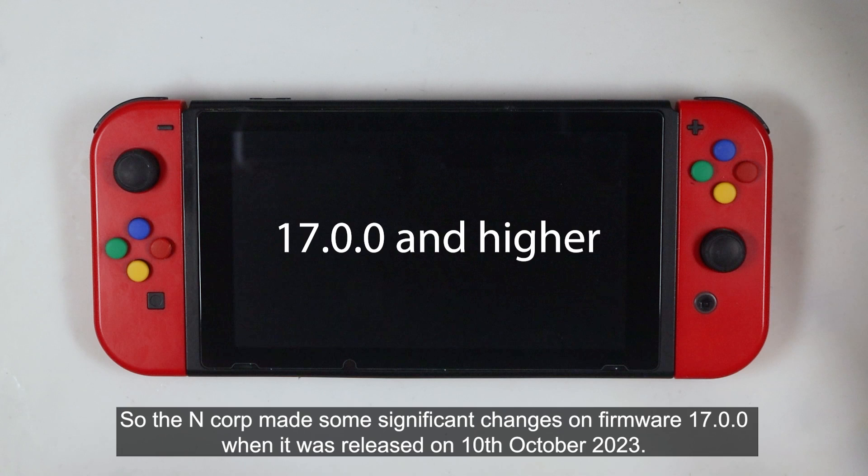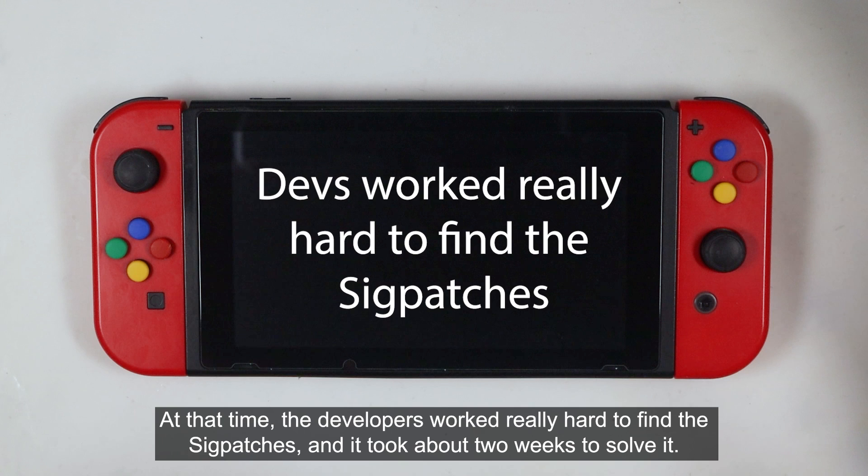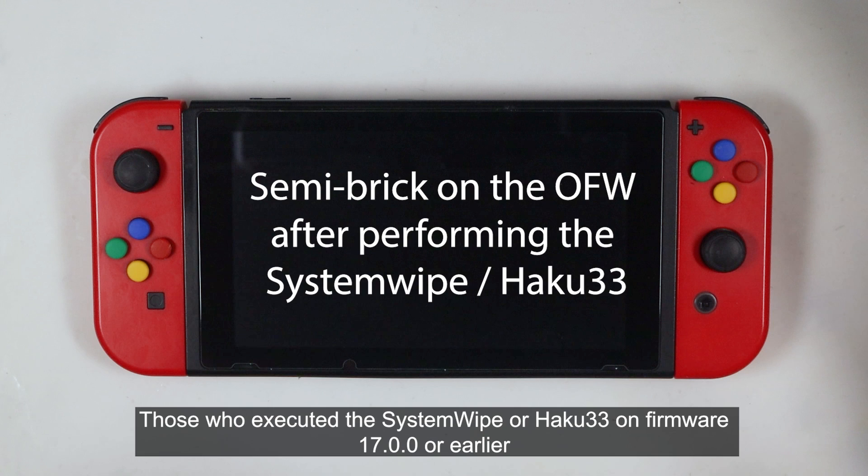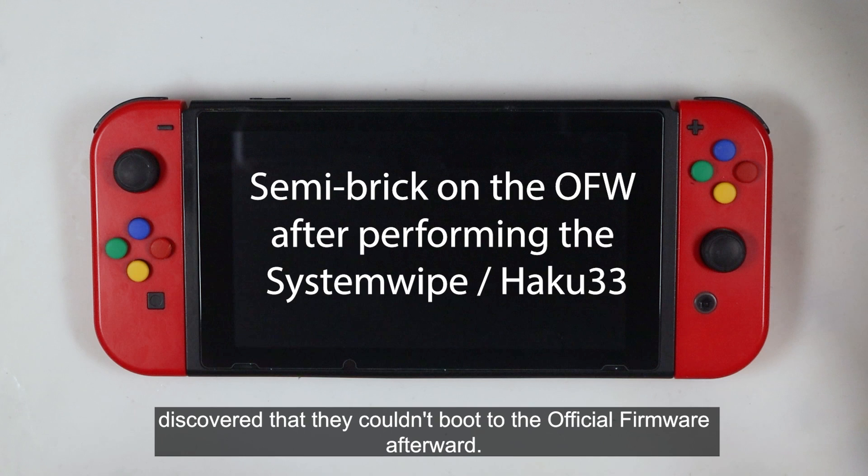Nintendo made some significant changes on firmware 17.0.0 when it was released on 10th October 2023. The developers worked really hard to find the sigpatches and it took about two weeks to solve it. The other thing is the semi-break issue — those who executed the system wipe or HAKU33 on firmware 17.0.0 or earlier discovered that they couldn't boot the official firmware afterward.